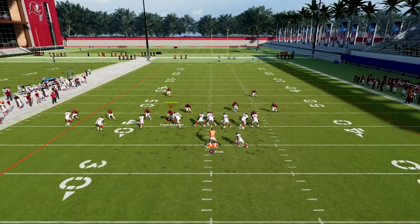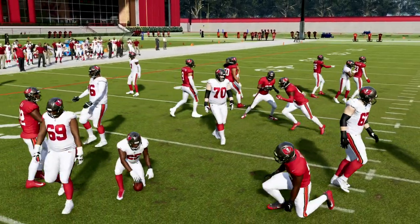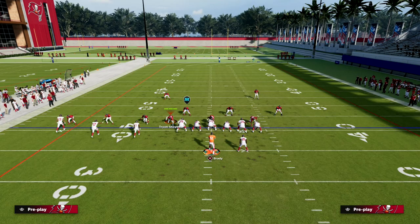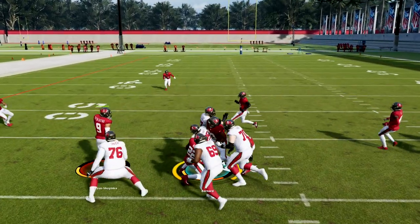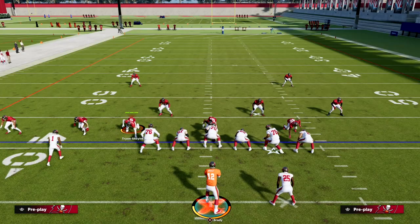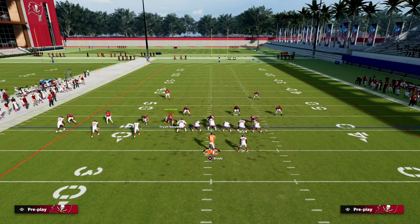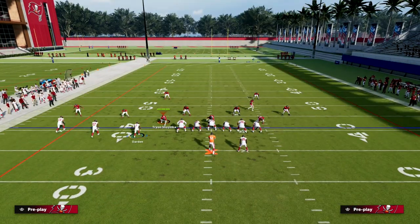Short side trips is also much better in the run game. You'll notice we actually get better blocking than we would on the wide side. This is because the running back is on the same side as the quarterback's throwing hand — Tom Brady's right-handed, so the running back is to the right — which allows for quicker animations, and I think that's super underrated in this game.